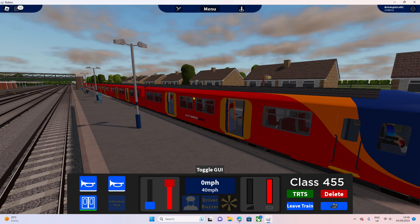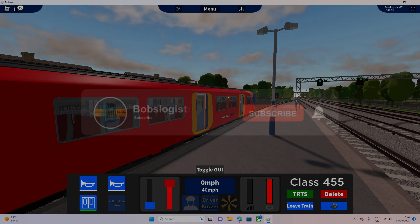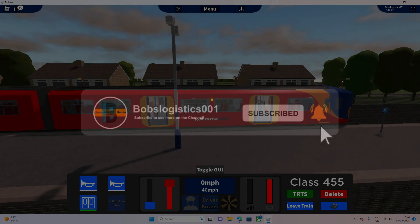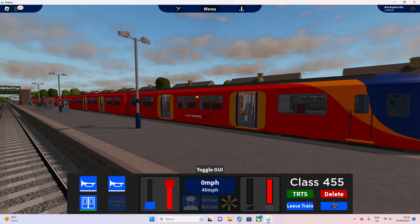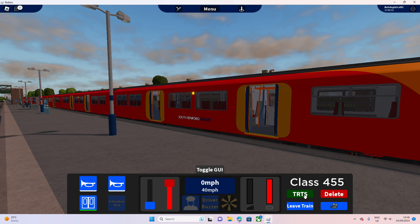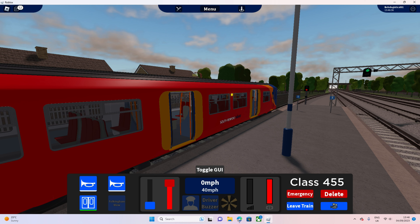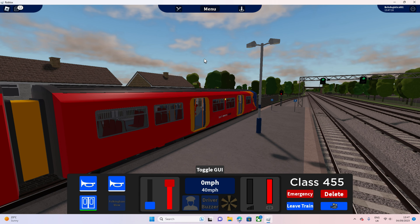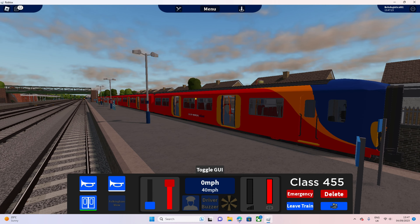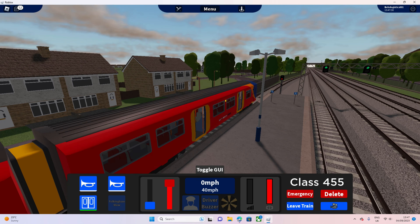Perfect. Awesome. TRTS. Still got a red light. That's green - come on, red light. There's the 395, they've caught up to us! Oh, that's also stopping here - interesting. I think next time we'll have to drive the Class 395 because it looks so good. Close the doors, release the brake pressure, and off we go. Sorry for going in front of you but it's just what the signals say!